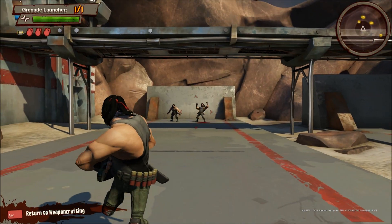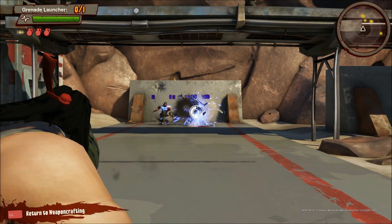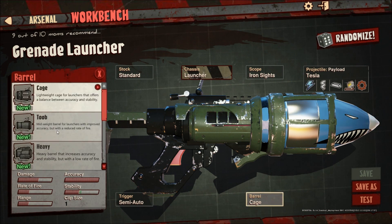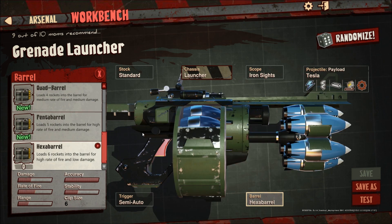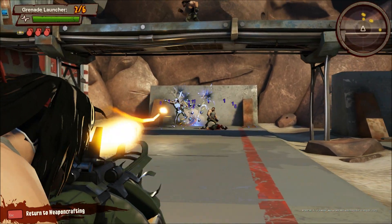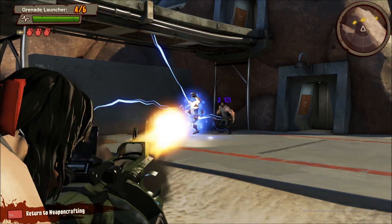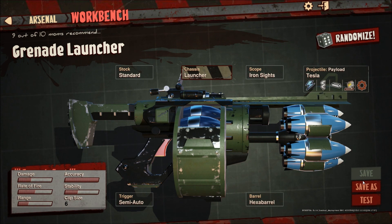That'll be dope. Let's test this bad boy out. One shot though — let's see if we can change that. Stability. Low rate of fire. Okay, let's check this out. Oh oh oh! Well, that's fun. We could have some fun with that one. That seems good to me, so we'll save as...